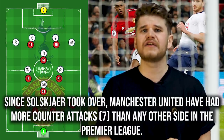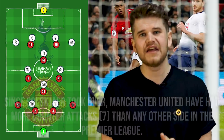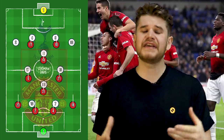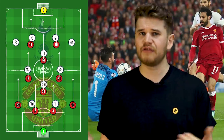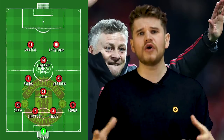Since Solskjaer took over, United have had more counter-attacks than any other team in the Premier League. The 4-4-2 diamond allows United to congest the centre of the pitch whilst breaking with incredible speed, similar to Liverpool in last season's Champions League knockout stages. Expect this to be Solskjaer's go-to formation in the bigger games.